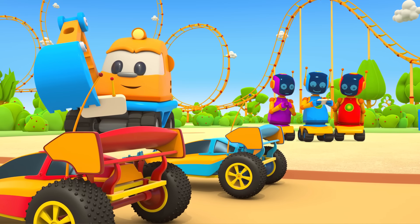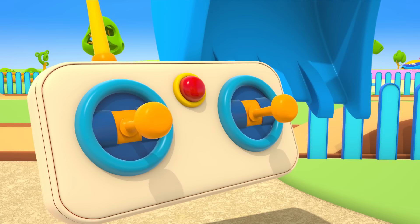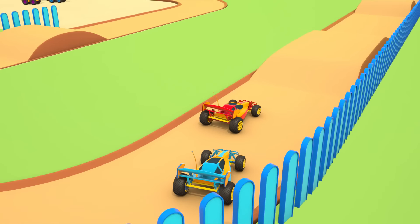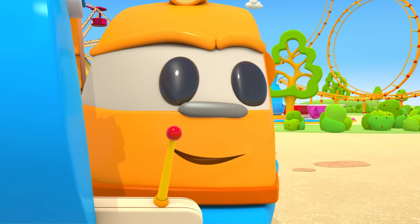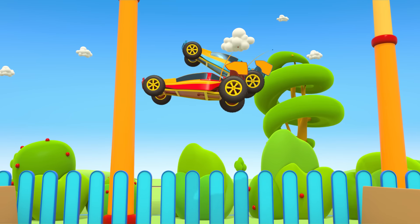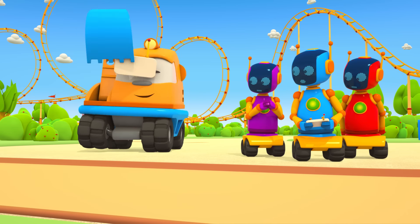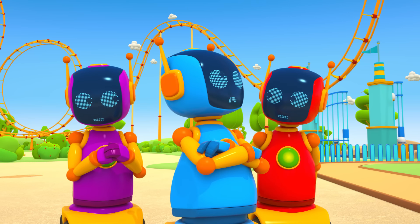This is an amusement park. Excavator Scoop and the robots are playing with remote controlled cars. Whose car will win? Go! The red car is in front. The cars are so high on the slopes. Scoop's car wins. Robots, don't be disappointed — let's play something else.